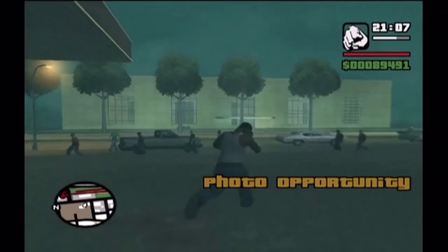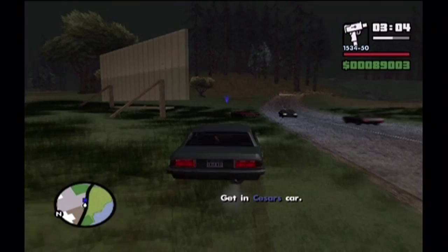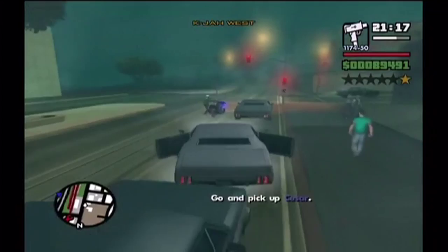Hi everyone and welcome to part 26 of my GTA San Andreas Special Vehicle Guide. This is a beast of a prize to obtain — it is the Comprehensive Proof Savannah. I rated this a 4.5-star difficulty because I don't think it quite justifies a 5-star difficulty, but it's still a massive quest to get this vehicle nevertheless.